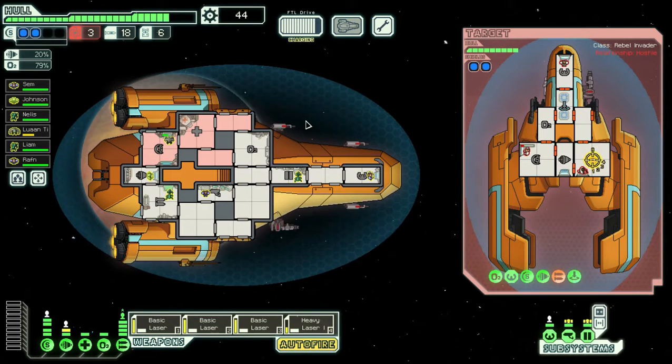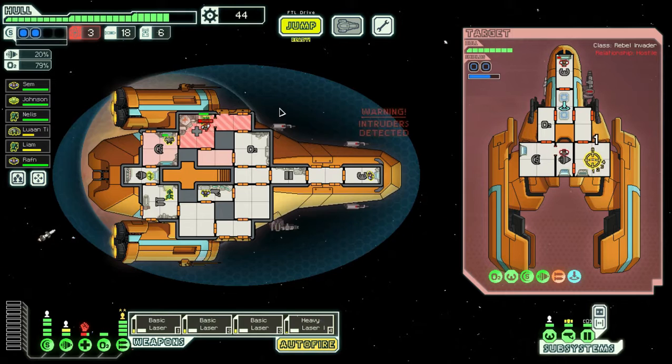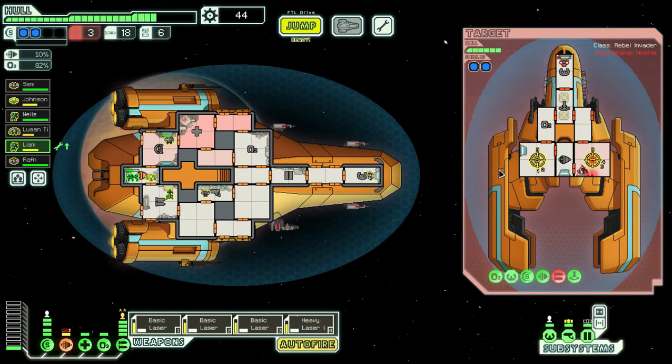We need to take out their shields. My mantis heals from being in the medbay. My engines are offline. I'll get my mantis in to help heal. I think I'm going to need to take out their shields - their shields are taking so much of the damage off our attacks.